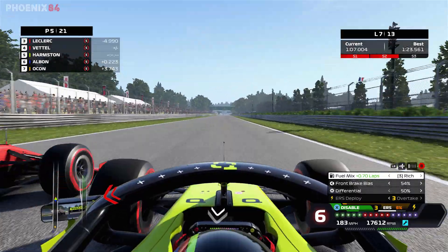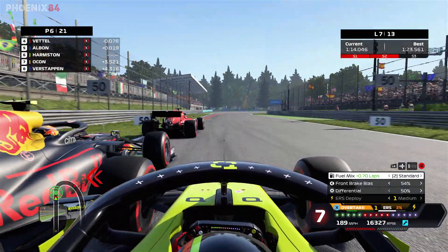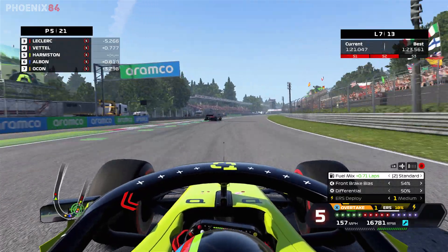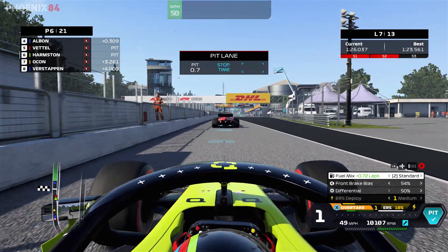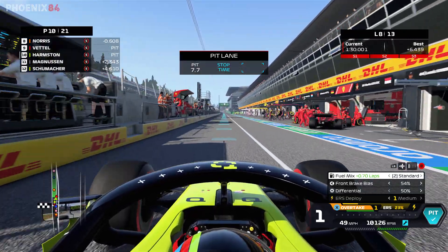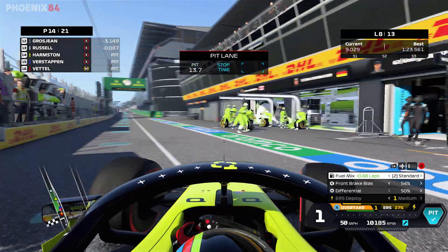Out of Askari this is the weakest point for me on track — even with rich mix the AI always gets a bit of a run. Ocon somehow manages to get himself ahead of Verstappen. Vettel is going to come in, so we come in as well. The braking closed up nicely in that section. It's a busy pit stop with Verstappen, Norris, and Perez all coming in around the same time.